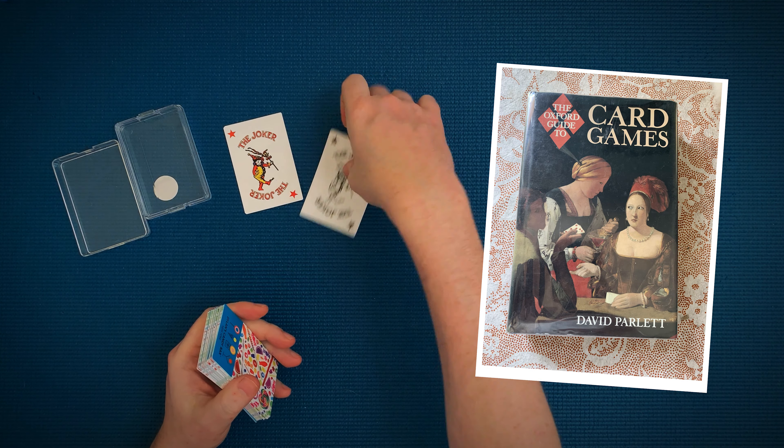Each player gathers their cards and deals out five piles. Deal one card face up and four cards face down. Then skip the first card, deal a card face up on the second pile and one face down on the rest. Repeat until each pile has a card face up. These piles are called stockpiles. Your first stockpile should now be one card and the fifth will be five cards total. That leaves each player with 11 cards — these are your spit cards.